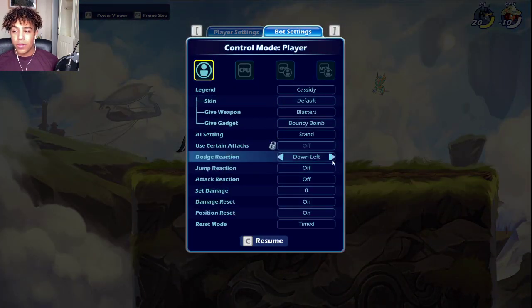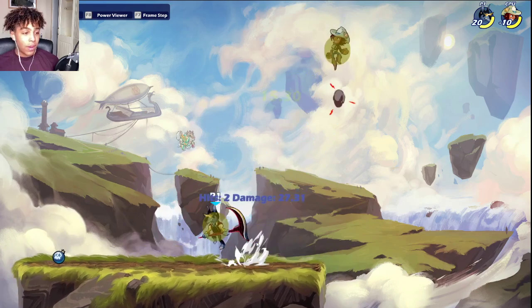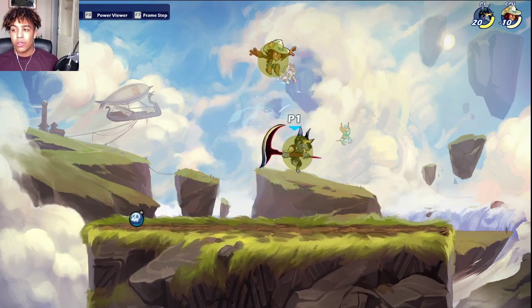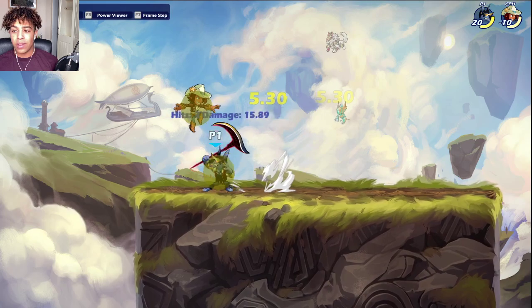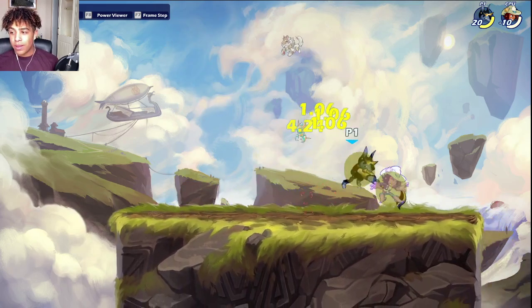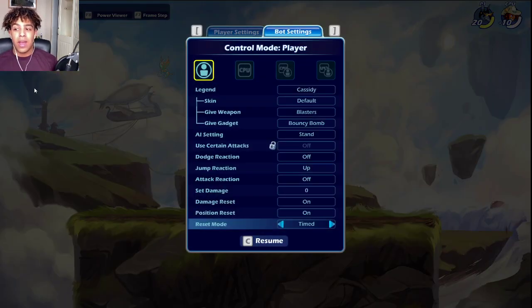Most things I'll show you are jumpable, but one or two aren't. With the bot reaction set to jump — doing a side light into N-SIG — as you can see, he could not jump out of that. It's an amazing kill option: easy to input, does a lot of damage, kills extremely early. The frame-perfect version is a bit harder to jump out of, but side light into N-SIG is the main one you want to do. Same with a dare — you can do dare into N-SIG on a read and they can't jump out of it.